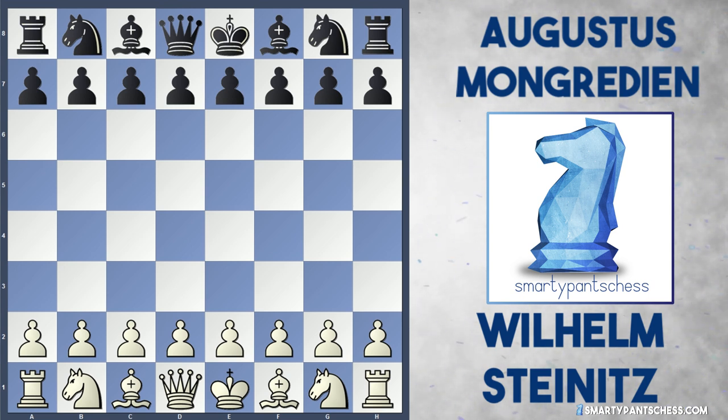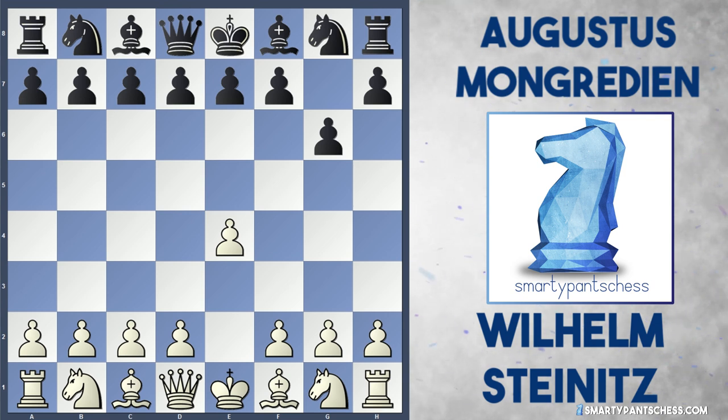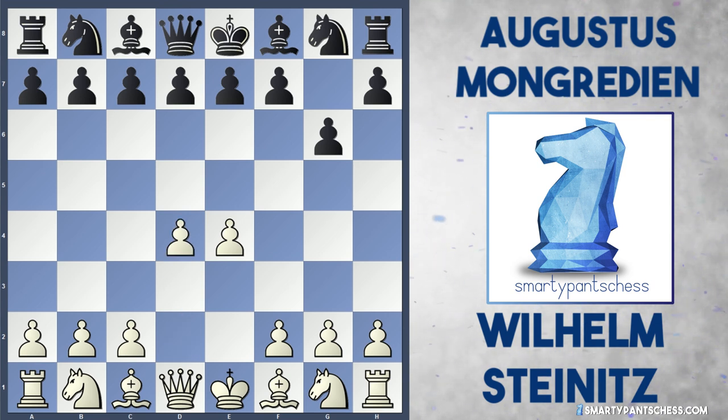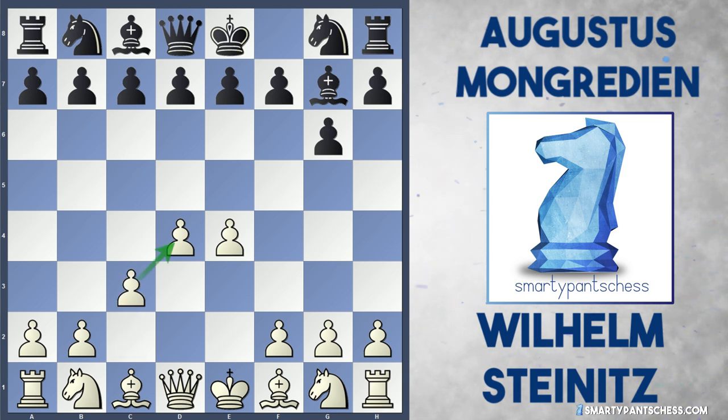When these two players played last time it was a centre counter, but this time they played a different opening. Steinitz played e4, g6 was played by black, and now d4. So we get Bg7 from black and we're into a Modern Defence. Steinitz played not a rare move, but not a common move either — c3, supporting the d4 pawn in the centre, solidifying his nice pawn structure.